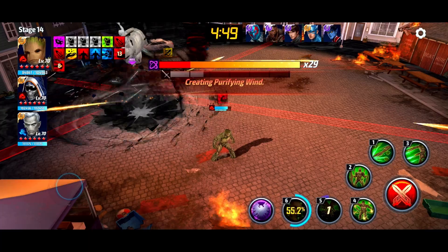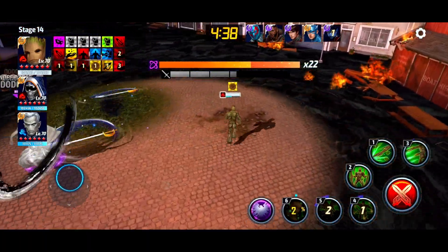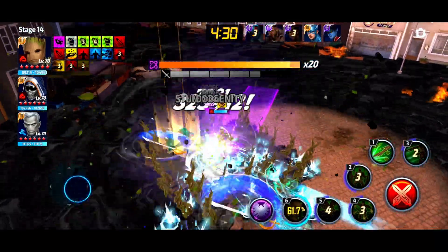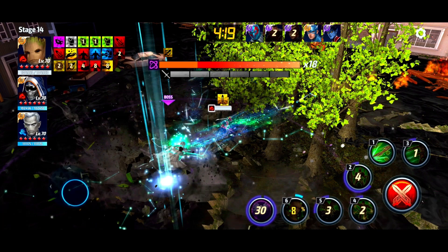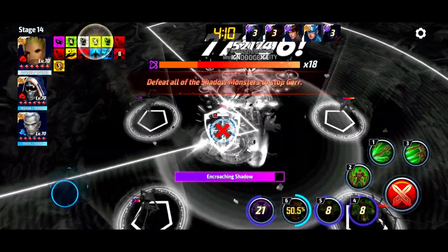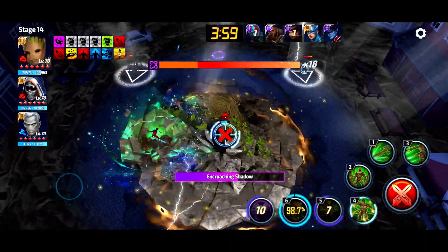So even with the immunity to guard break we still cannot stop this boss from guard breaking us. Don't you just love when Marvel creates unnecessary mechanics that make their own money-making tools less effective? When you have a CTP that's supposed to give you immunity to guard break and then you create a boss that just guard breaks you anyway — why would people use it? It's so dumb. Whether the character has immunity to guard break or not, the CTP isn't doing anything. You guys need to change this to super guard break immunity so it actually has value.